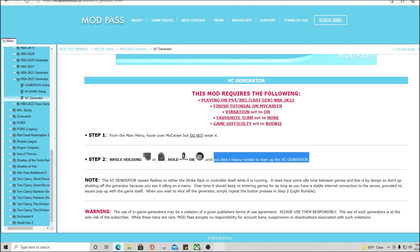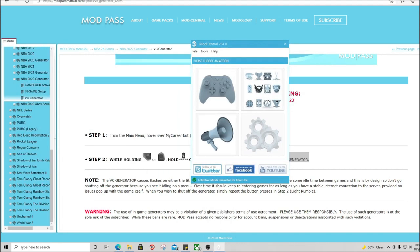After you've done that, you want to plug your Strike Pack into your computer and download the Mod Central program. Once you do that, plug up your mod pack to your PC and then subscribe to Mod Central. There'll be an option to subscribe — it's like ten dollars for a year, so it's not that expensive.